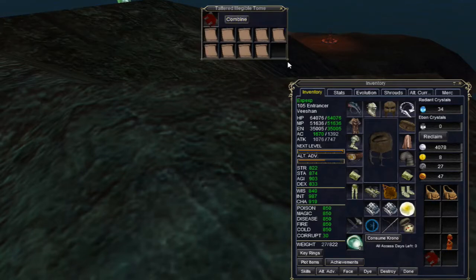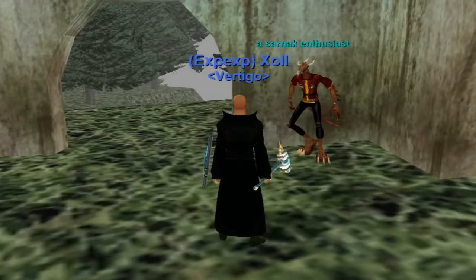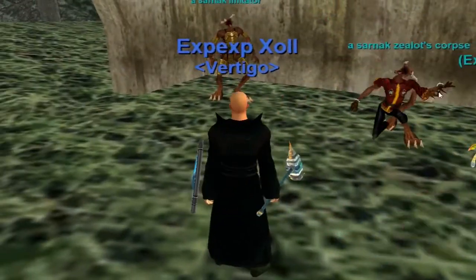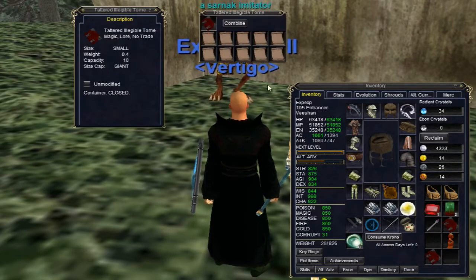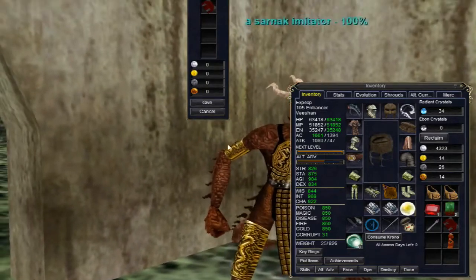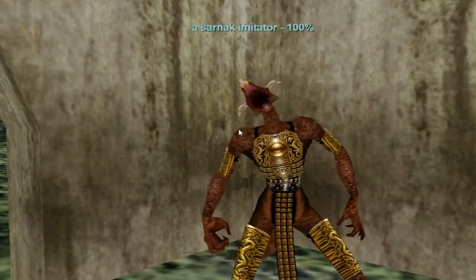Maybe put on some Leo Sayre. Now you go back to Burning Woods. There's the Sarnak Imitator. Watch out for aggro from these two guys. You take all the pages and press Combine. Hand the end result to the Imitator, and he will send you to the Plane of Knowledge to speak to Malene the Grand Librarian.